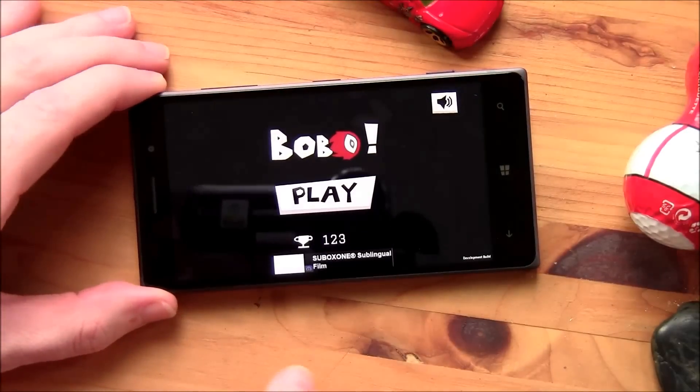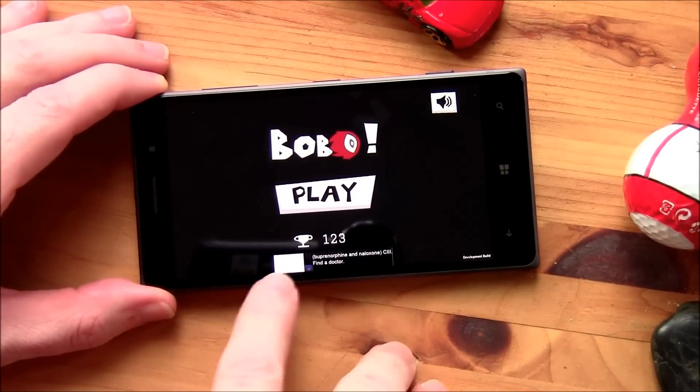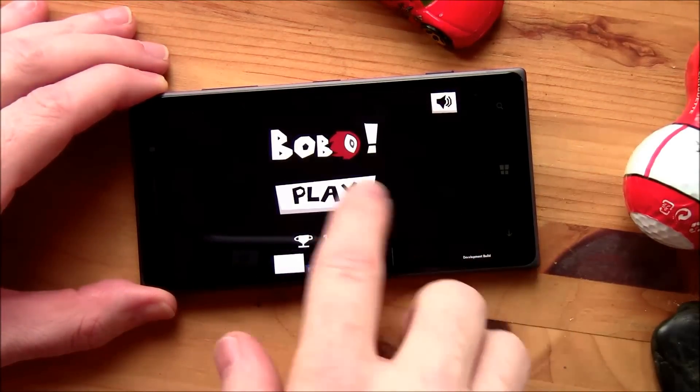The main menu is laid out real simple. You've got your high score displayed, you have your ad banner, a mute button, and the play button.